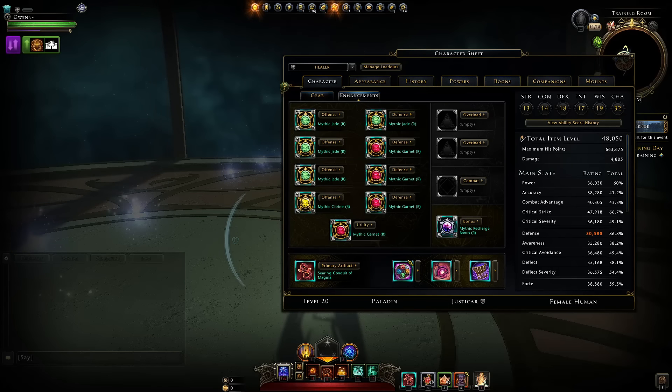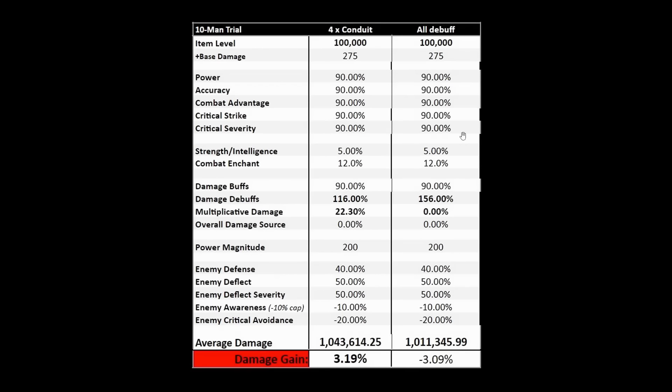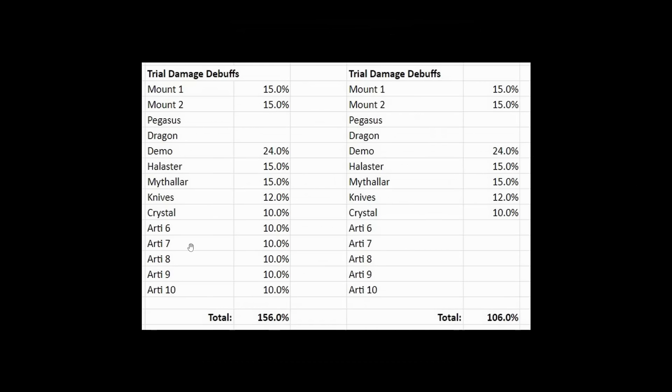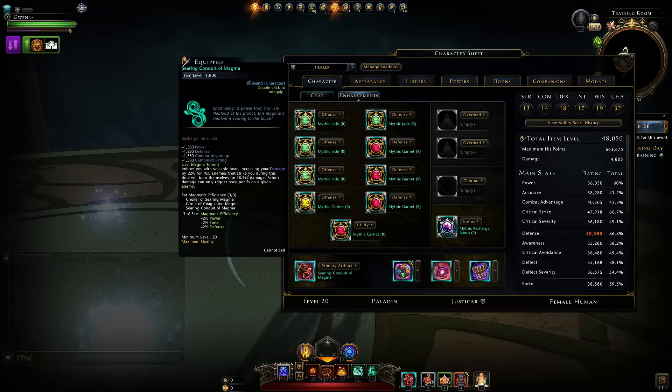So if we jump to a ten-man group, what kind of setup would you be using? You'd actually want to have five people using it — not six, five. Meaning if you have six damage dealers, one of them is going to have to use a debuff. Basically, whichever difference is closest to zero is best. If we look at just four people using conduits, the difference is greater, which means it's actually better to have five. In your trial, all the debuffs give 156%. But if you take out the artifacts that five damage dealers would use to give like 10%, you'd be at 106%. And if all five damage dealers use the conduit instead, it results in basically the same amount of damage — and is actually better because you're not reliant on the timing of other people. Ultimately, it's a pretty big game changer.